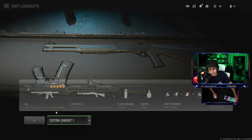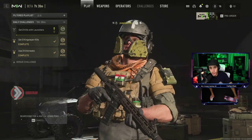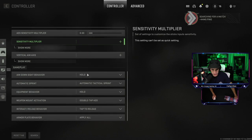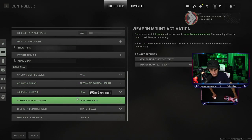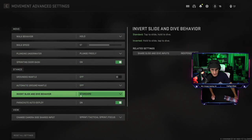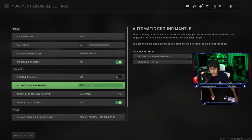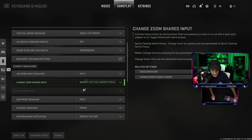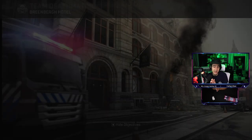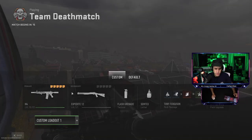I'm going to show you some slide canceling here, and first I want to show you something in the options. You've got to go into your options and turn on double tap to ADS on your weapon mount activation. You also have to go to your mouse settings and do the same exact thing, which is under gameplay and advanced movement settings. You have to turn on automatic tactical sprint, turn off grounded mantle and automatic ground mantle — turn those both off. Then double tap ADS on weapon mount activation.